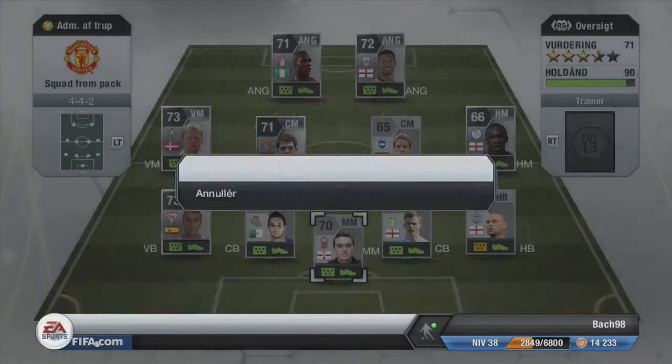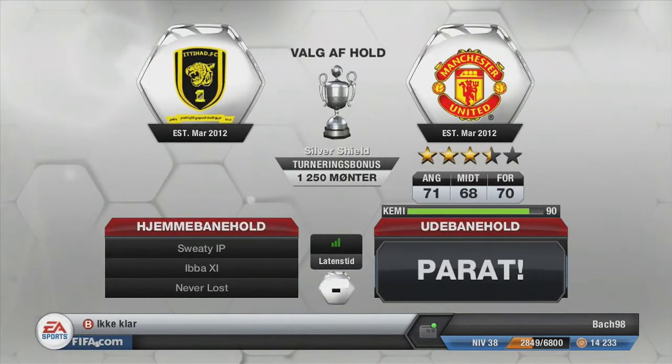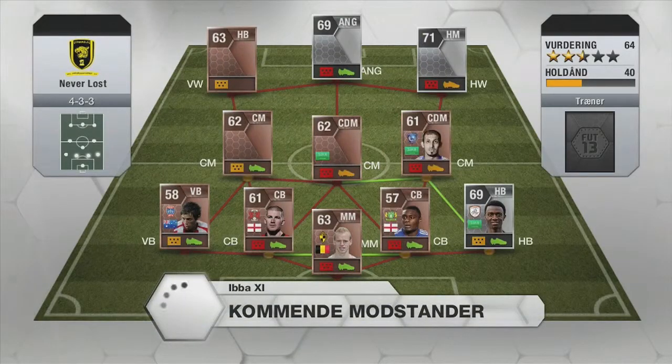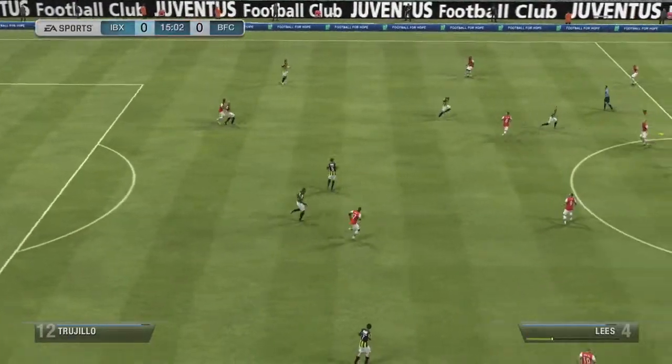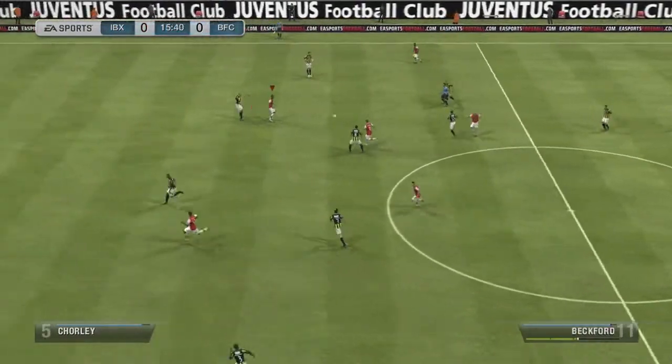We're searching and get matched up against someone called Sweaty IP. His club name is IBAXE and his squad name was 'Never Lost.' I must say it was actually a pretty bad squad, even though he managed to give me some trouble. His best player is Suarez with 94 pace, and he has a right back playing as his left wing.